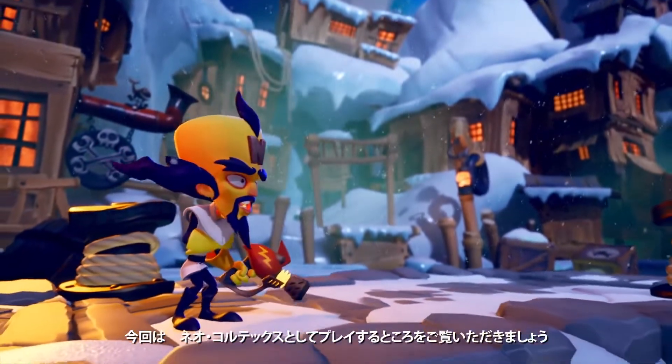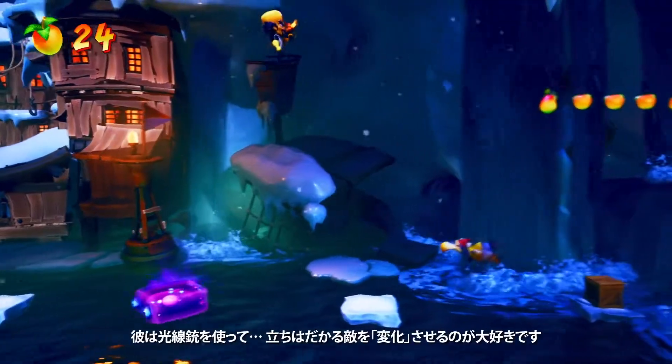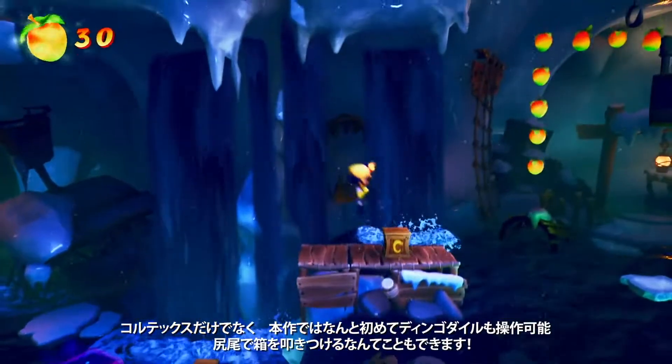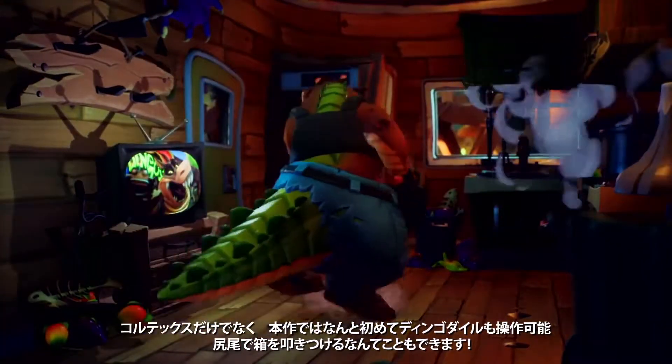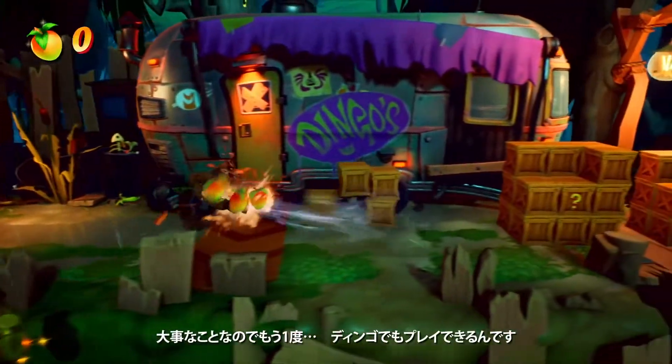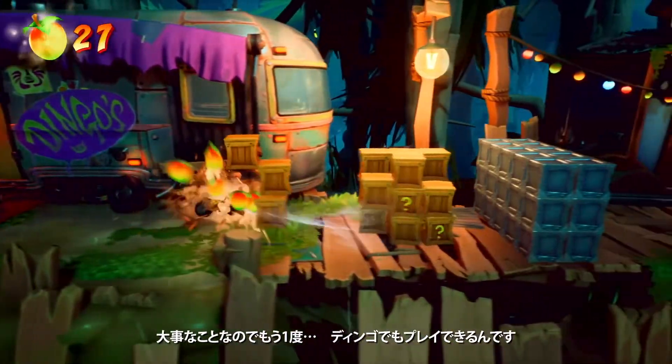Here you can see that you'll be taking control of Neo Cortex — he's all about using his blaster to change an enemy in his path. In addition to playing as Cortex, we're excited to reveal that for the first time, you'll also get to tail-slap your way through crates as Dingo Dile. I repeat — you get to play as Dingo Dile in Crash 4.